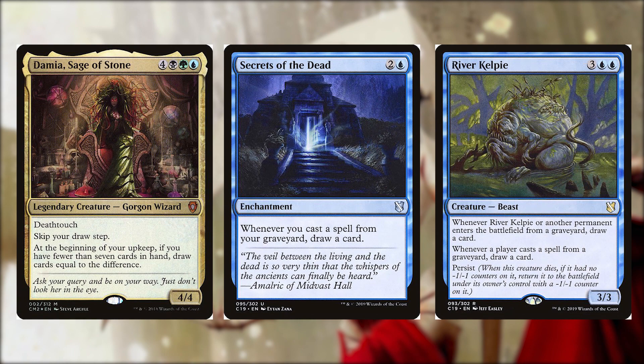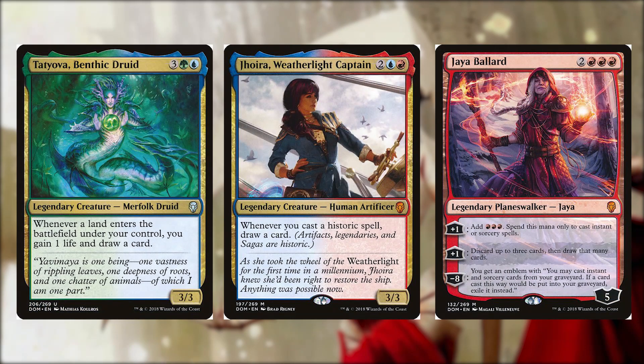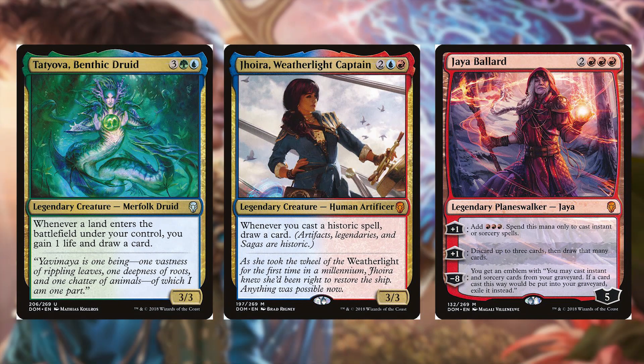Drogskol Reaver for five, a white and a blue is a 3/5 spirit with flying, double strike, and lifelink — whenever you gain life draw a card. Soul of the Harvest for four and two green is a 6/6 elemental with trample — whenever another non-token creature enters the battlefield under your control you may draw a card. Windfall for two and a blue is a sorcery — each player discards their hand then draws cards equal to the greatest number of cards a player discarded. Tatyova Benthic Druid for three, a green and a blue is a 3/3 merfolk druid — whenever a land enters the battlefield under your control you gain one life and draw a card.